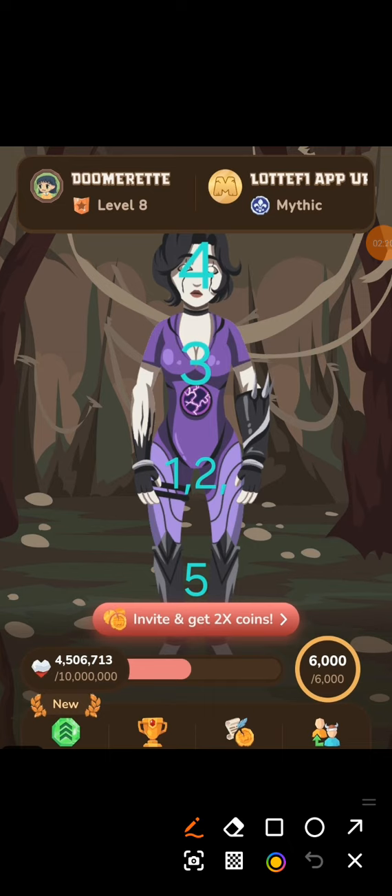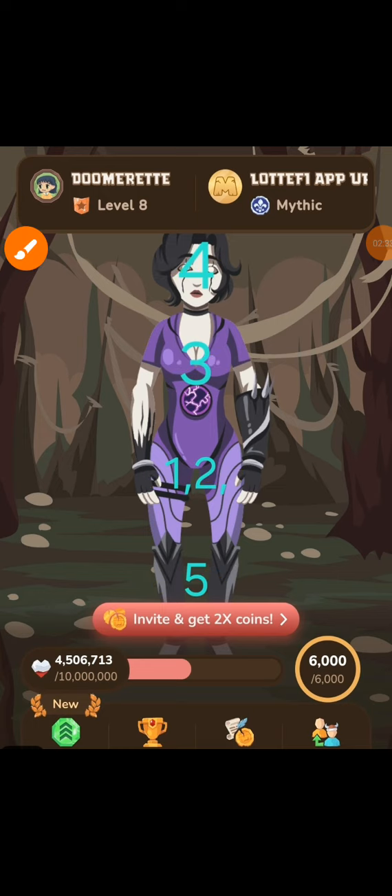Okay, so this is how it goes: you click 1, 2, 3, 4, 5 — and that's it. Try this if you are at Level 4, and do let me know when it works for you down below.